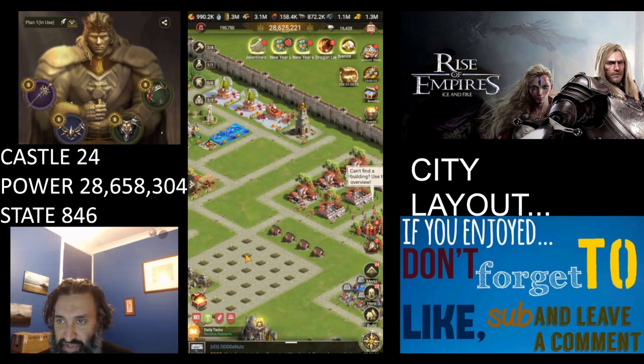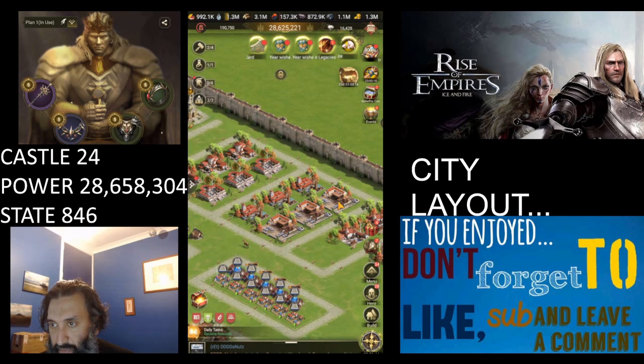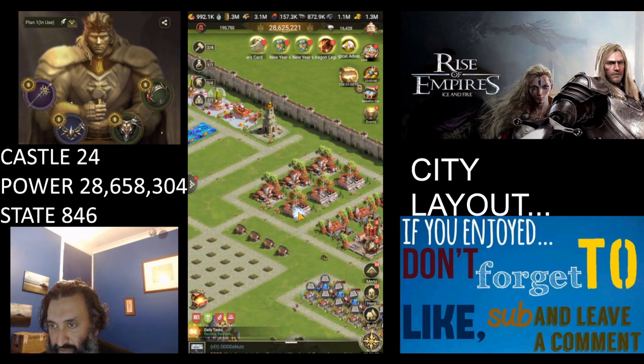The third area we have over here is our storages. These storages are laid out in order of the resources I use the most: food, currently marble, lumber, and then iron, obviously ending with the ale and then the charcoal. Charcoal I might actually move up because I use it a little bit more than I thought.